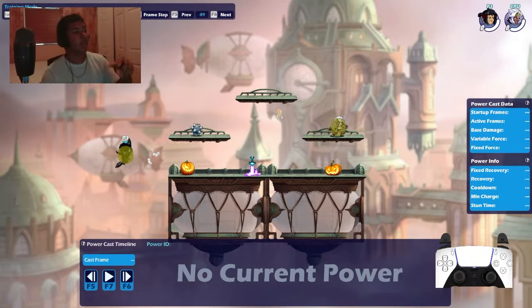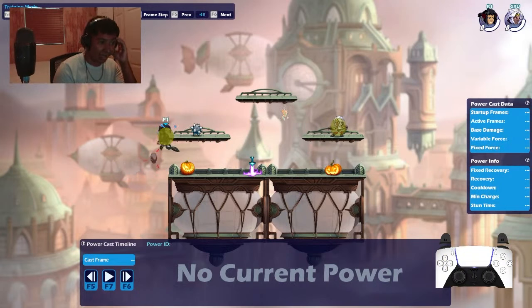I'm running out of options here — I either land and suffer a sig or confirm of some kind, or dash cancel and get completely out of danger in a way where there's something more the player needs to anticipate out of me.